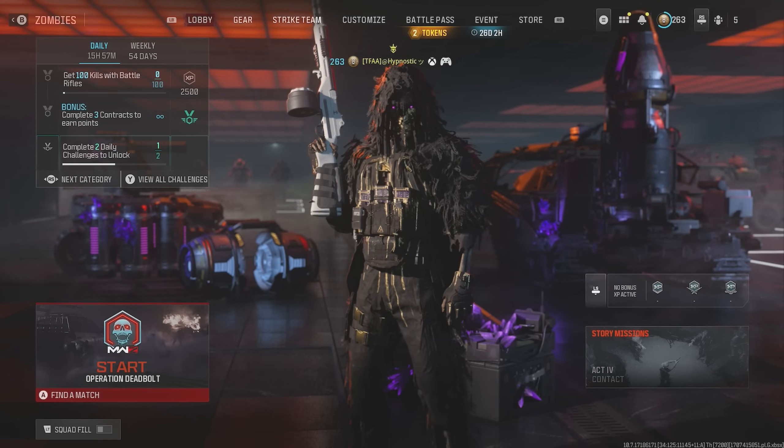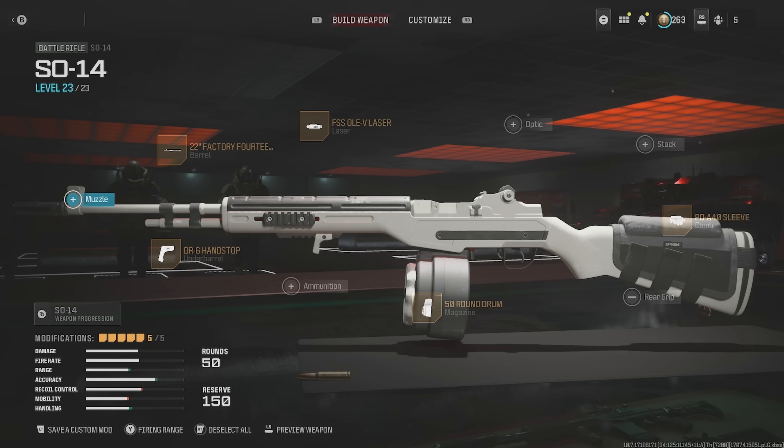So this is the build I'm using for the SO-14. We're using the 22-inch Factory 14 barrel for increased damage range, hip accuracy, and bullet velocity. The FSSO LAV laser for increased ADS speed and sprint to fire speed. The DR-6 handstop for increased sprint to fire speed, movement speed, and ADS speed. We've got the PDA-40 sleeve for increased ADS speed and reserve ammo. And last but not least, the 50 round drum mag.